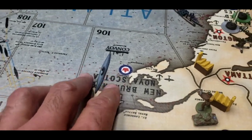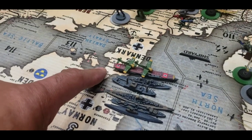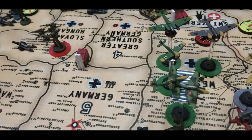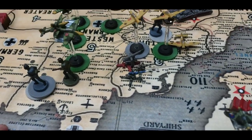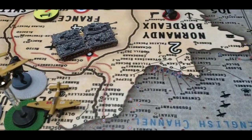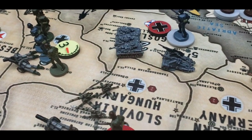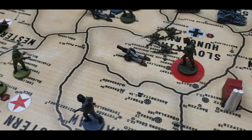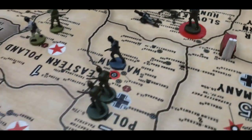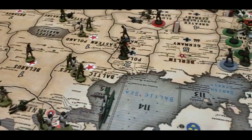Final disposition of forces: Sea Zone 106 — one German U-boat. Sea Zone 112 — one German U-boat, destroyer, battleship, naval transport, cruiser, aircraft carrier with two fighters. Western Germany — four infantry, two tactical bombers, one fighter, two strategic bombers. Holland-Belgium — two infantry, three tactical bombers, three triple-A's. France — four armor. Southern France — one armor. Yugoslavia — three armor, three infantry, two artillery. Slovakia-Hungary — six infantry, one artillery, three triple-A's. Romania — five infantry, two artillery. Poland — three infantry. Finland — seven infantry.